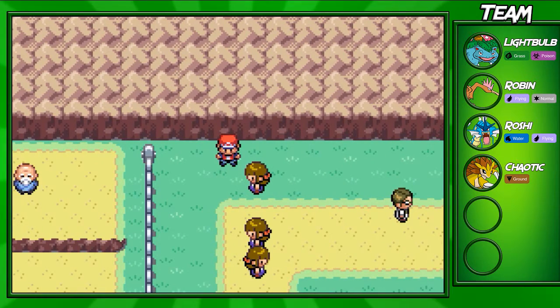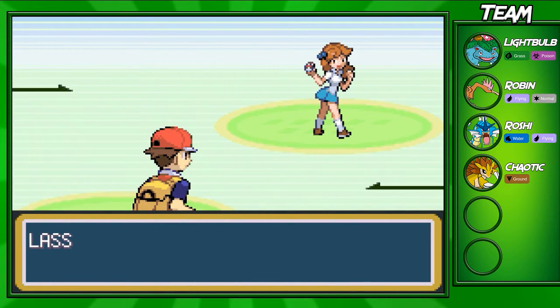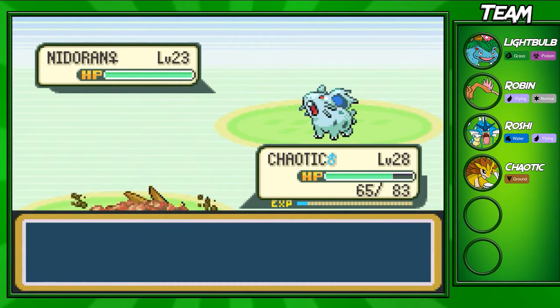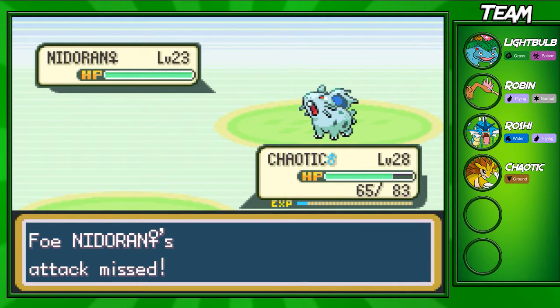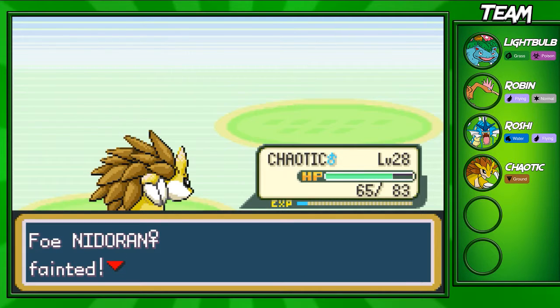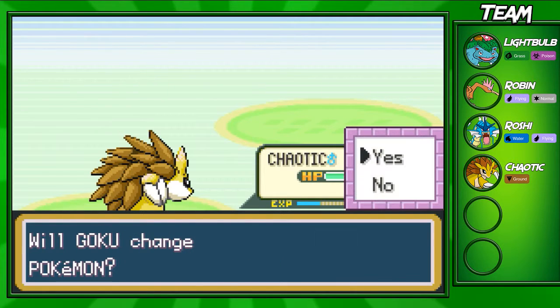We're going to fight this Lass who has a Nidoran Female and a Nidorina on her team. We should be able to take these Pokémon out with Dig since they are poison type. Some Pokémon you can catch on this route — you've seen them before actually. In both Leaf Green and Fire Red you're going to catch Pidgey, Meowth, and Ekans. Ekans is going to be a 20% chance, and Pidgey and Meowth are going to be a 30% chance, ranging around level 17 to 20. Not too bad a catch on this route.